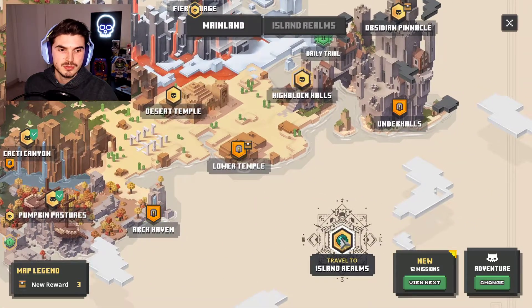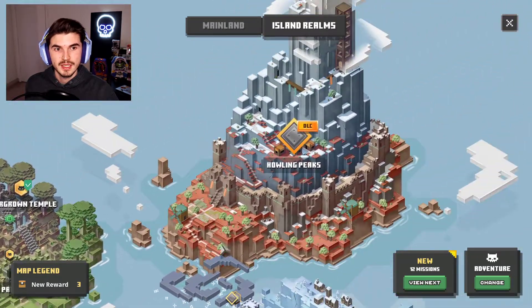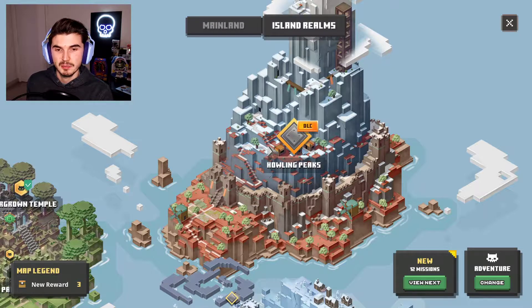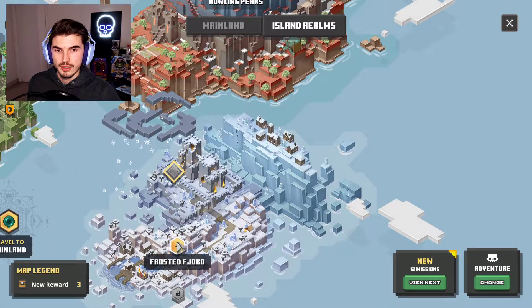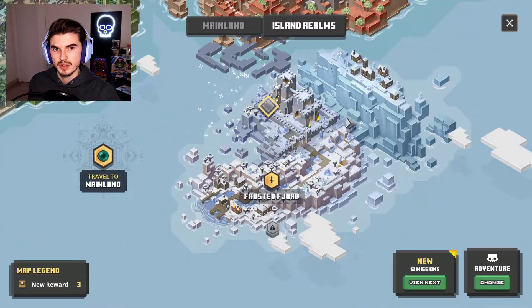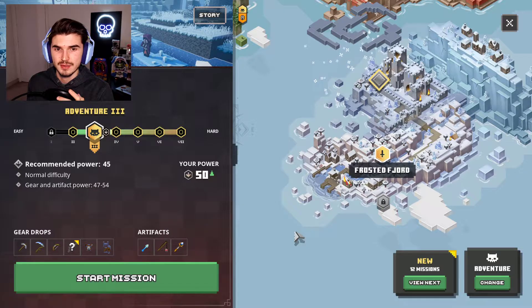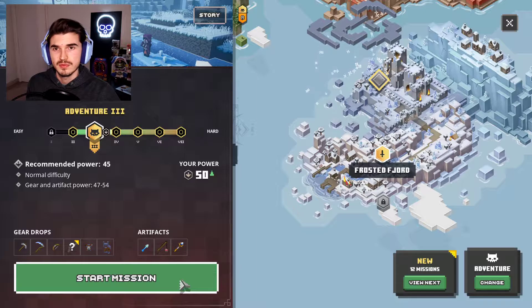Let's go to the Island Realms here, and what we are going to do is go into the Frosted Forge. I do want to mention the Howling Peaks DLC is out there — I'll probably just pick it up on its own, unfortunately, because I still cannot get the Season Pass for Minecraft Dungeons. We are at an amazing level to go through this — we're already at level 50 with our power level, and it is a recommended power level of 45.